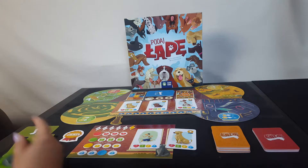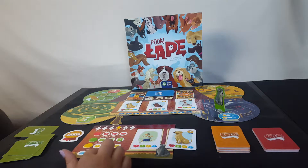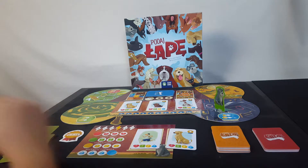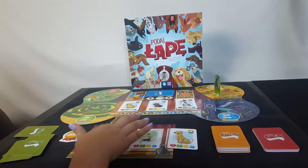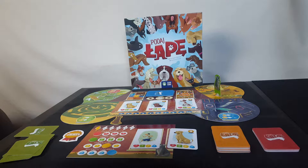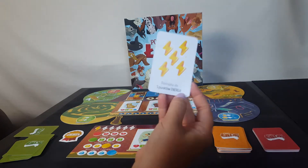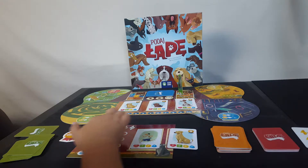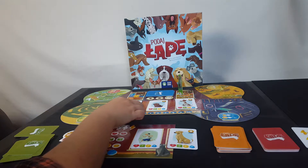On my first action, since I need one extra blue point, I pay two energy to get my blue point — that stat is now complete. On my second action, with three energy left, I spend all three energy points to get two yellow friendliness points. As my third action, I go to the pet shop and get a card — it's a five energy points card, which I think is the best card in the game — so I use it straight away and gain five energy points. That was my three actions.